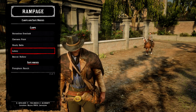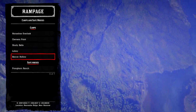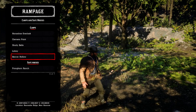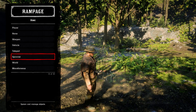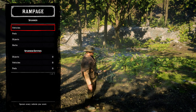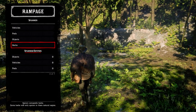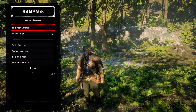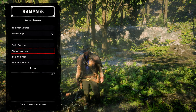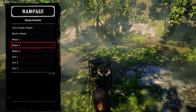You can teleport to different locations — go down to the safe house options and select one. For example, selecting Beaver Hollow will teleport you there instantly, similar to GTA 5 style. Another cool feature is the spawner mode, where you can spawn different types of vehicles, pets, objects, vegetables, herbs. You can spawn a train, a wagon — let's spawn a buggy, and there you go, so easy.